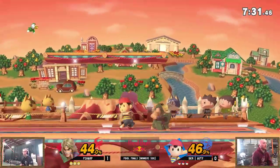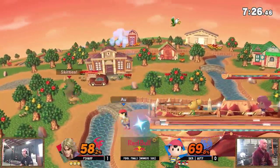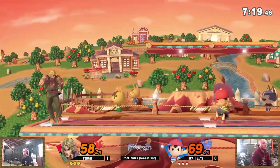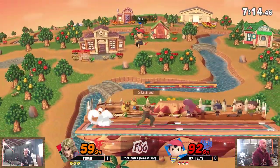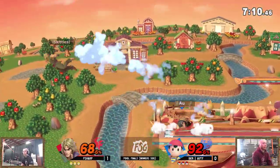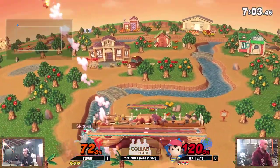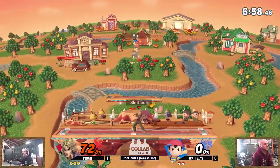Ken still racking it up slowly but surely, and he gets the jab stuff — oh my goodness! Back throw again. No opportunity to edge guard with that fair, playing so cautious right now, and that's the adaptation we'd like to see. He went a little too in on game one. Right here you can see he's racking up damage, playing to his game. The pressure — smart hadoken right there to cancel out the PK Thunder. Shoryuken getting caught out but FSharp still has the down tilts and the confirms.